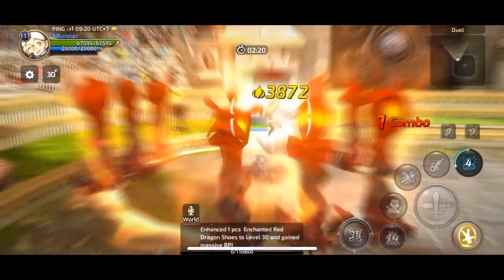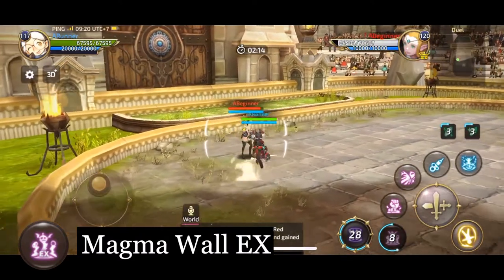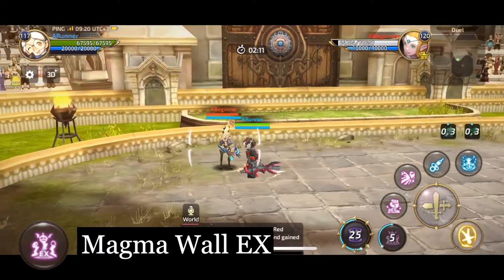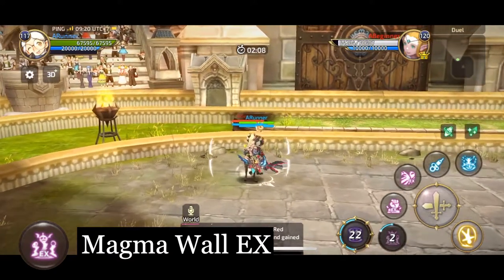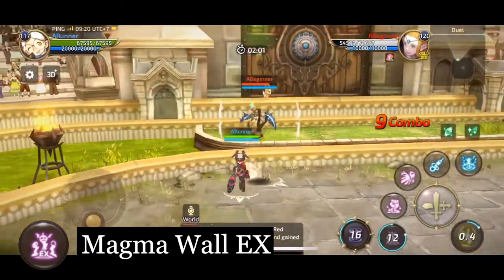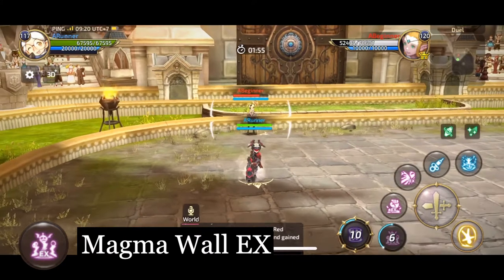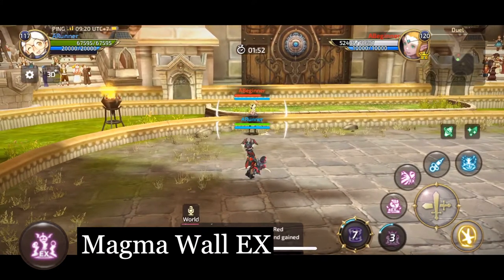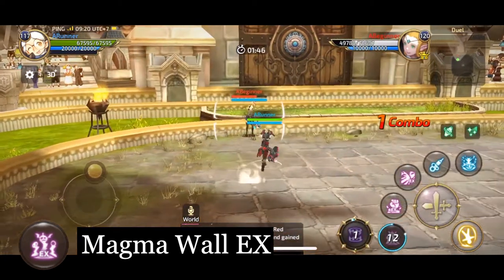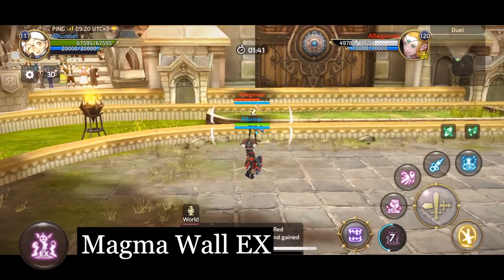Next up is Magma Wall EX, where you create a circular wall of Magma Totems around you, knocking up enemies within its radius. The totems explode shortly after, staggering everything within range. This skill does a total of 5k, with both hits dealing about 2.5k each. This damage is fairly low for a 15 second cooldown skill. However, Magma Wall earns a place in my build due to its ability to engage from weird angles and its stagger range being deceptively wide, allowing for sneak attacks. The second hit also usually happens before the enemy reaches the ground from the knockup, so you won't get ground countered on the combo.